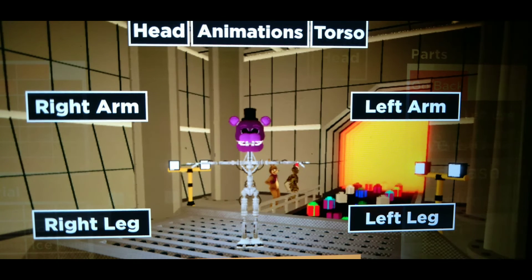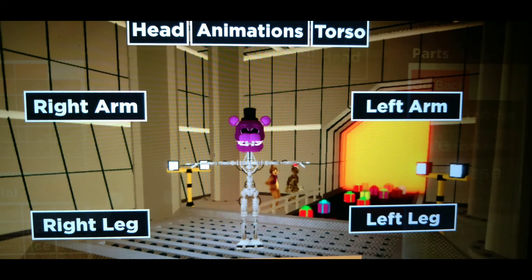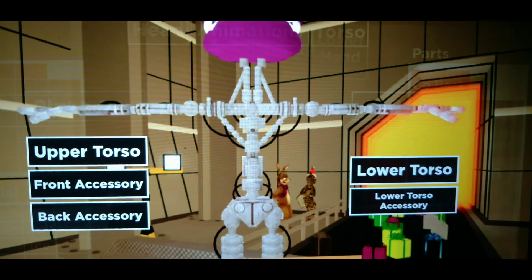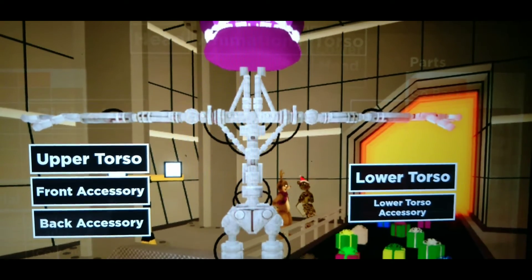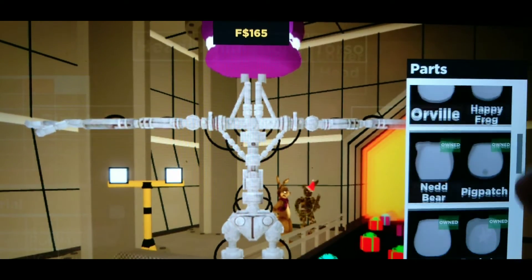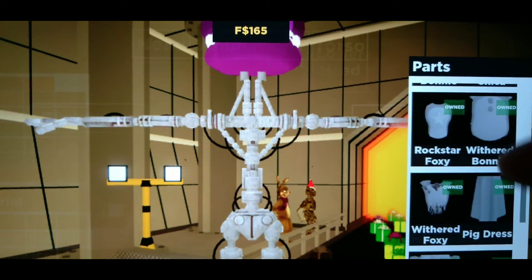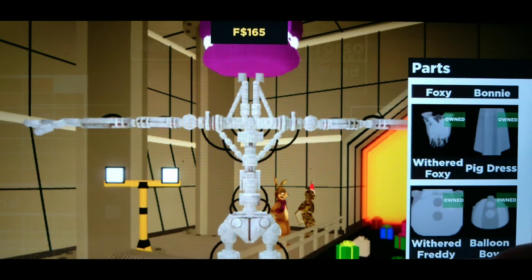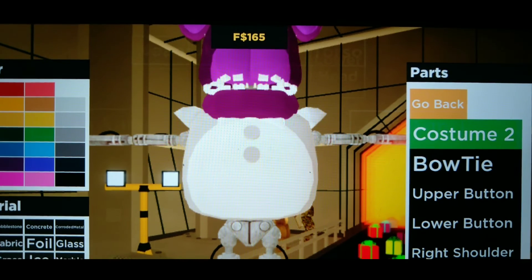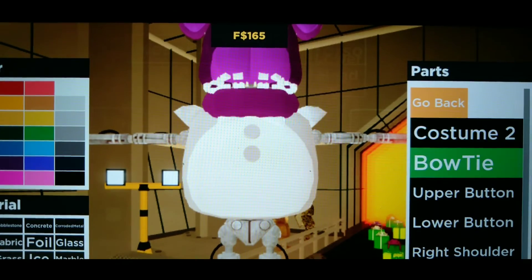Great, you've already done the head! Now hit the torso. Go to Upper Torso - you'll scroll past Freddy, Music Man, Orville, Happy Frog, Ned Bear, Mr. Hippo, Rockstar Freddy, and keep going past Withered Bonnie until you find the Withered Freddy torso option. It looks a bit strange but that's how it's supposed to look.